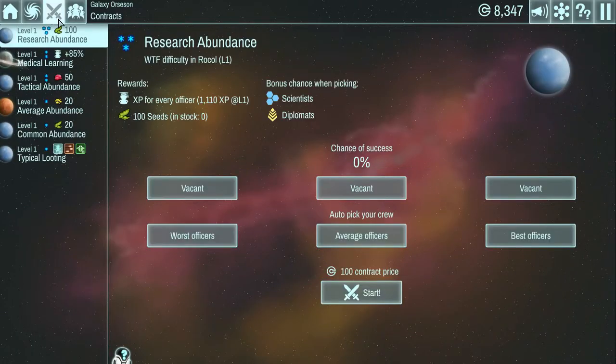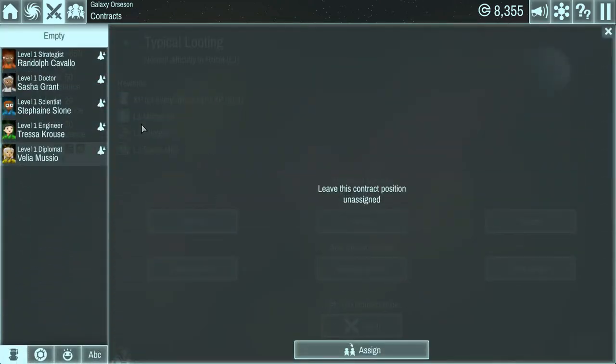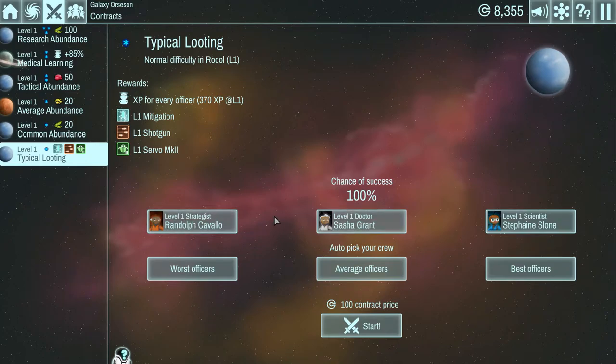Let's talk about missions - this is probably one of the first things you'll want to do, and you'll want to have at least some of your officers off on missions all the time. You can send up to three officers. There's not really any reason not to send three, because they all get the same amount of experience. As you add more, your chance of success goes up. Depending on the level of the mission and your officers, you can hit 100% before you fill it up.